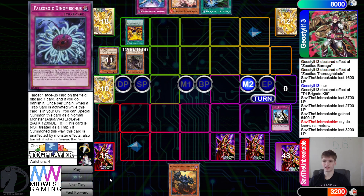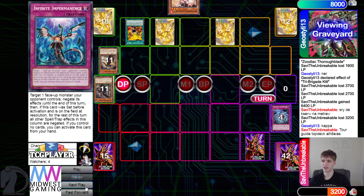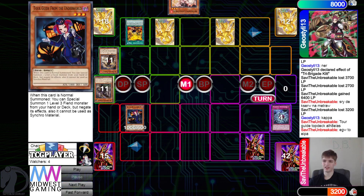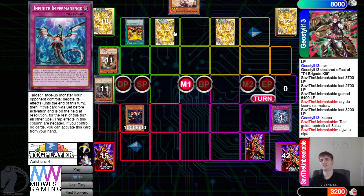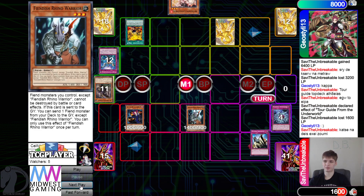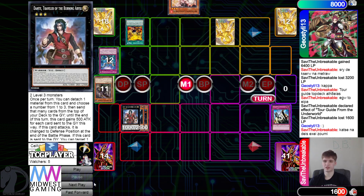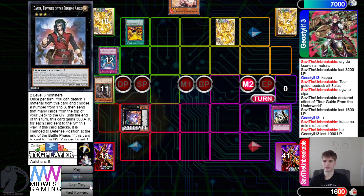Dynamiscus smacks that, they set pass. Set Tour Guide - I mean it's not even good here. Are they going to Ash or Imperm? If they Imperm this then yeah, they can Judgment or have Dynamiscus bring out Rhino, then overlay for Dante. I highly doubt they actually play something like a Link Spider but if so that could have done something there. They go for Dante, then go battle phase attack - just setting up a strong Zeus. Go Downerd then Zeus.